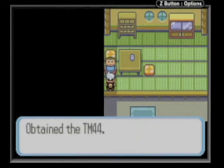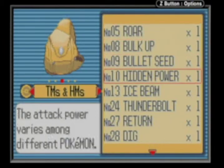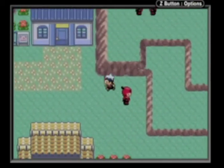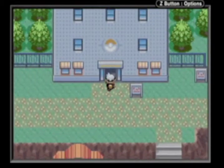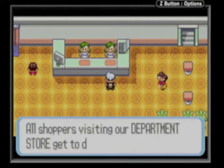This house right here — a sleepy guy gives you TM44, and TM44 contains Rest. It puts your Pokemon to sleep for two to five turns and fully heals your Pokemon. Anyway, the place I was walking to is the big giant Pokemon store — you buy Pokemon items here.